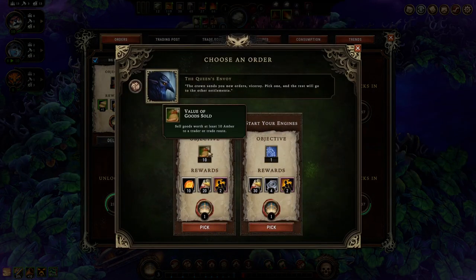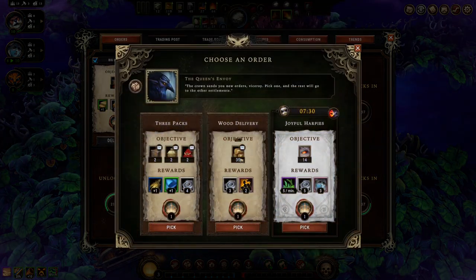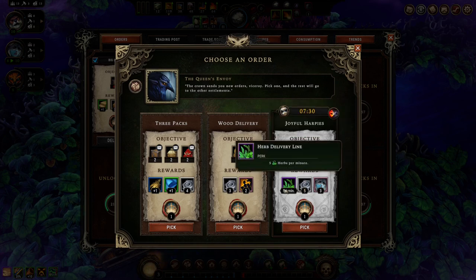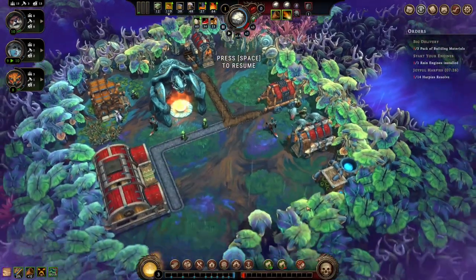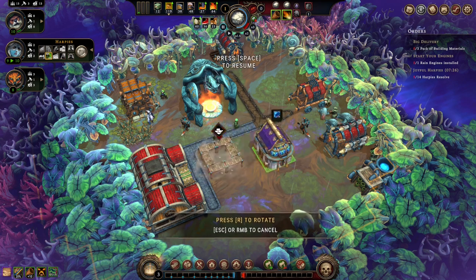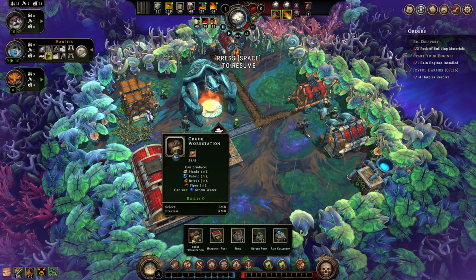I like the rewards on that one. Good rewards here. This could be a pretty awesome one, why not? Let's try. Alright, pause for a second. Alright, so Harpy Resolve - build their houses. Which means I need to get a crude workstation.